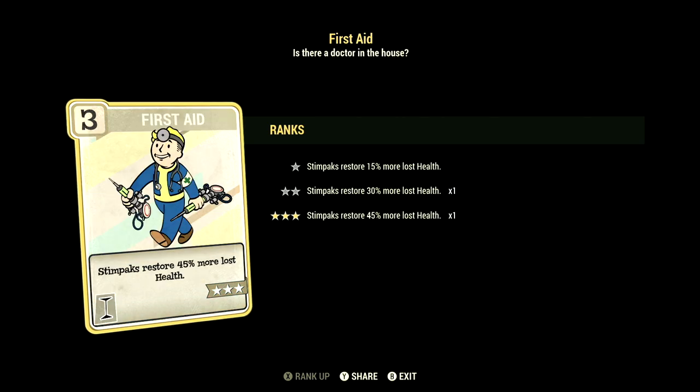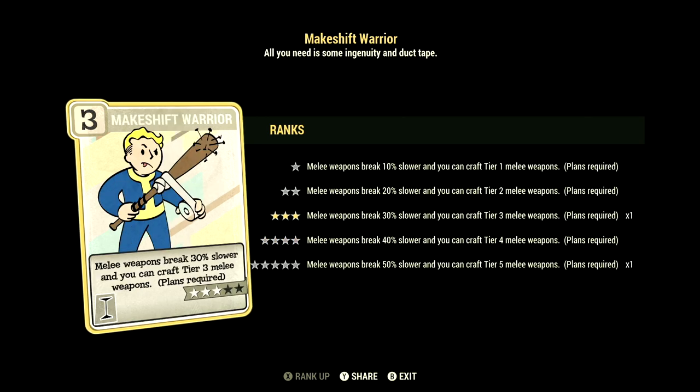Over in Intelligence we have 6, and we have First Aid maxed out — stimpaks restore 45% more lost health. We have Makeshift Warrior at 3 stars — this is just so our melee weapons break 30% slower.